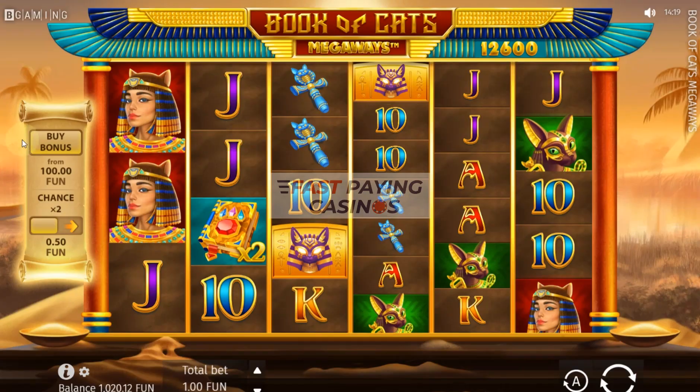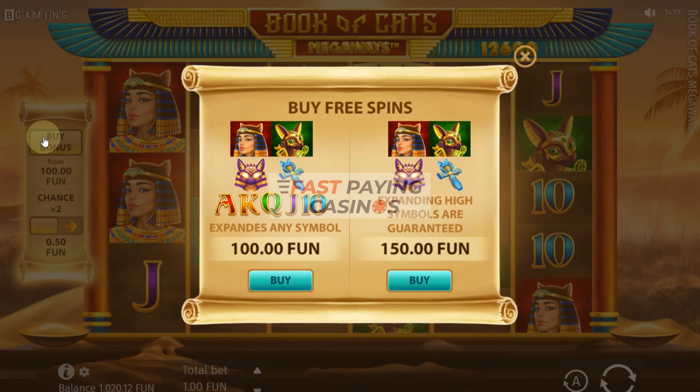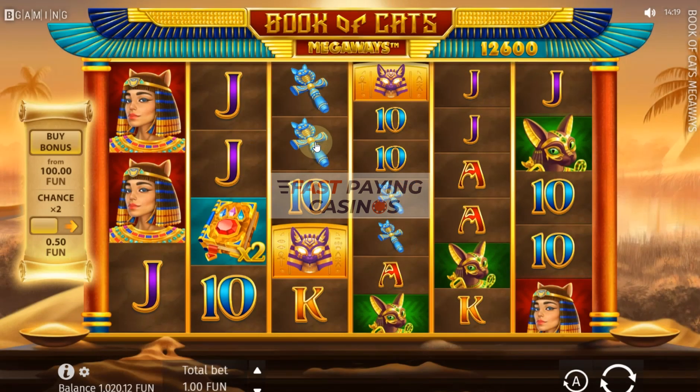So that is a very good example of how it works with re-triggers. Just to clarify: this is not an English developer and they've put 'expanding high symbols are guaranteed,' which obviously reads like high symbols appearing three of a kind will guarantee they expand. What it should say is your expanding symbol is guaranteed to be a high one. That's why I misread that — as you can see it even spells 'expands' with an E in it, so that's why I made a mistake. I have got an excuse this time! So there you go — a very interesting slot with high volatility and quite high potential of 10,000x. That is Book of Cats from Bee Gaming. Thank you very much for watching — feel free to peruse the other Megaways videos and information pages on the site.